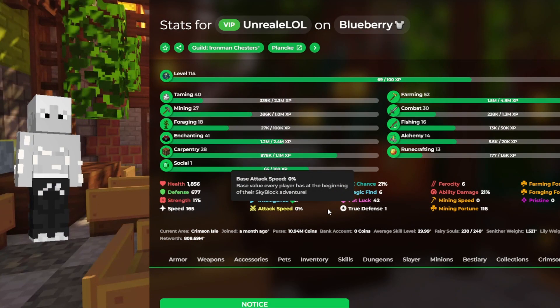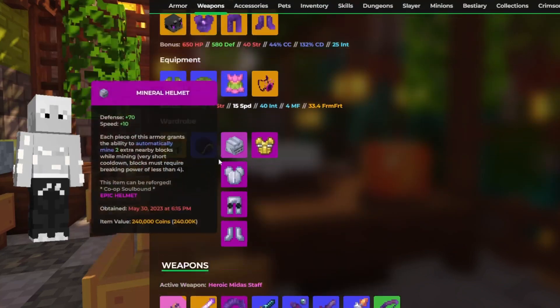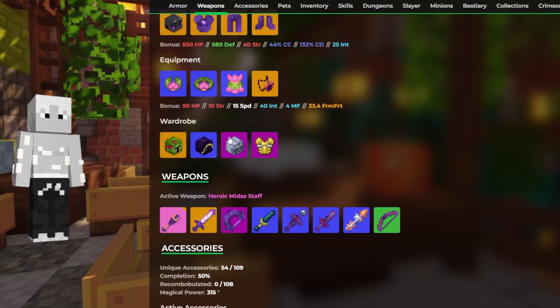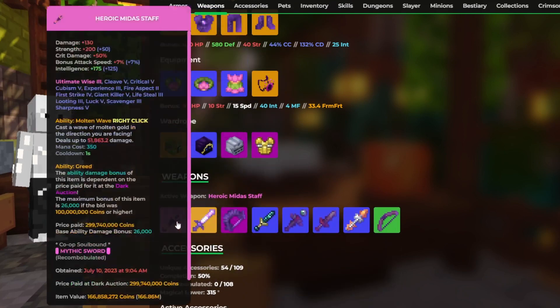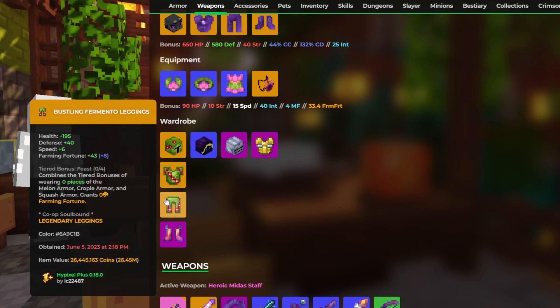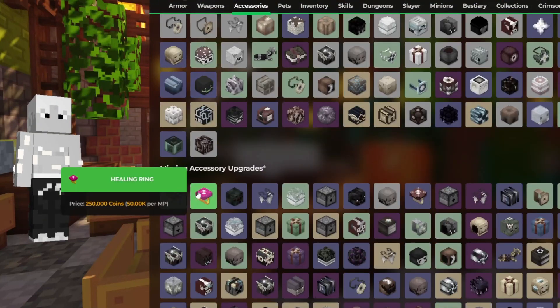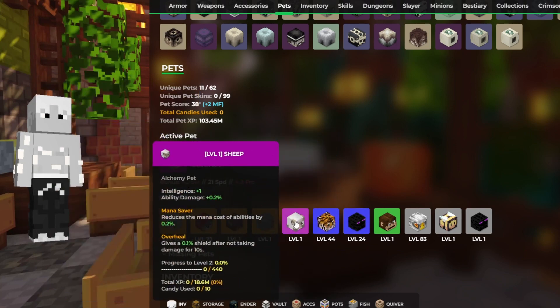Alright guys, our next winner is Unreal. He said great video, thanks so much. IGN Unreal. He is on an Ironman, which is good to see. Really decent skyblock level. Really good taming, really good farming level, really good combat. I would suggest getting your alchemy up with sugarcane, and fishing up during Derpy or Marina. Forging is a little bit low — I would try to get that up to 20 at least. Decent set of armor; I would try to get a set from dungeons, like Shadow Assassin or something like that. A really good might staff.